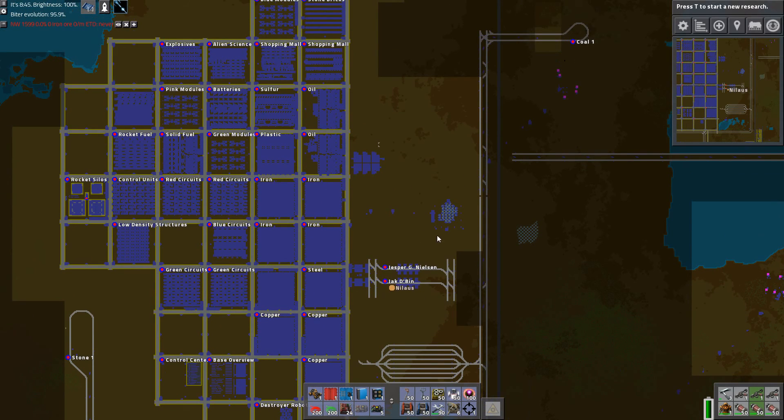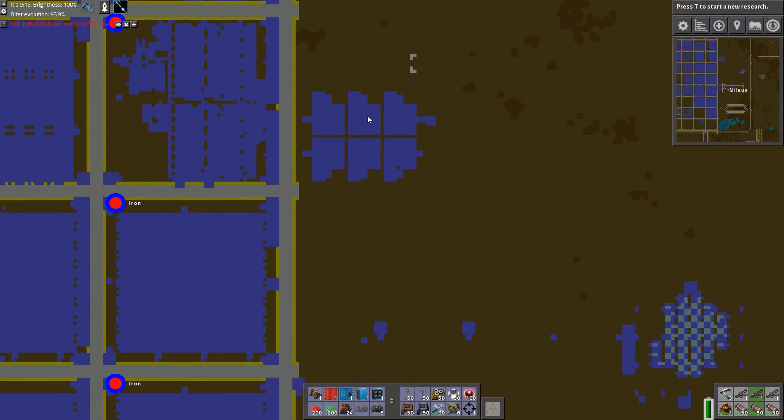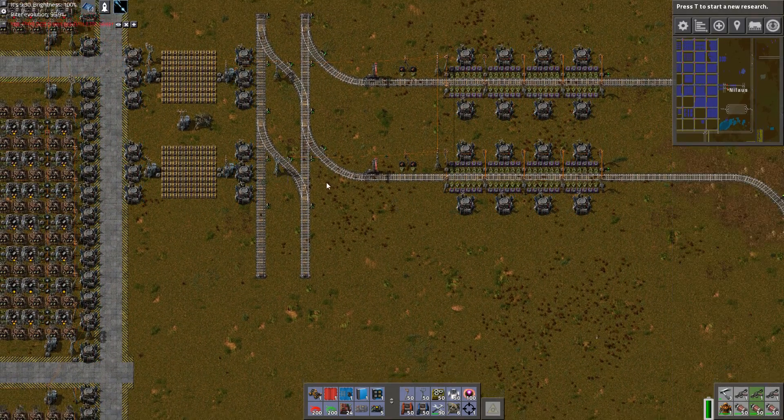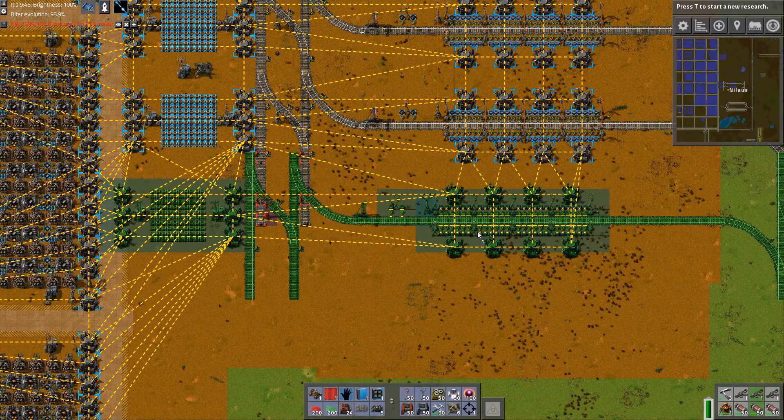There are a few things in the way. This iron deposit I'm trying to remove as fast as possible, and up here we have our storage facility. There's no point in trying to take out 600 storage chests when I only have two to replace, so I'm going to need a few more of these cells or train stops or whatever we should call them.